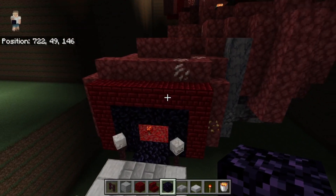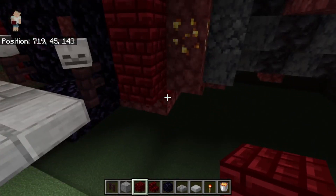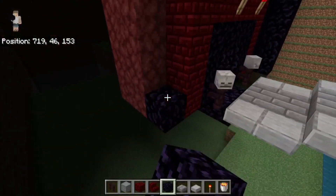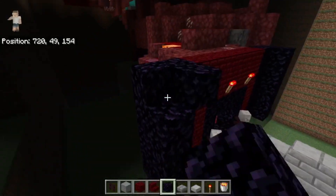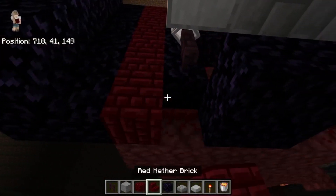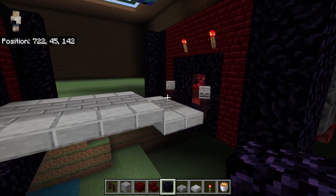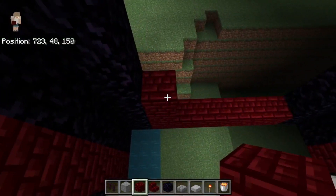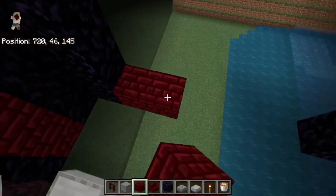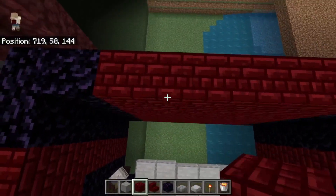On this side we want to place our redstone torch there and there, build it up one more. Then we'll do the little obsidian sides. Place one more row beneath it all — just one more little row beneath all of this, extending it all down one just like that. Now we want to connect the sides together with your red nether brick and just fill it up until you get to the very top. Go ahead and do that on the other side as well, just like that.